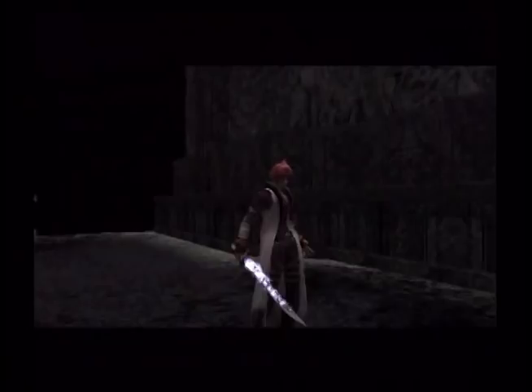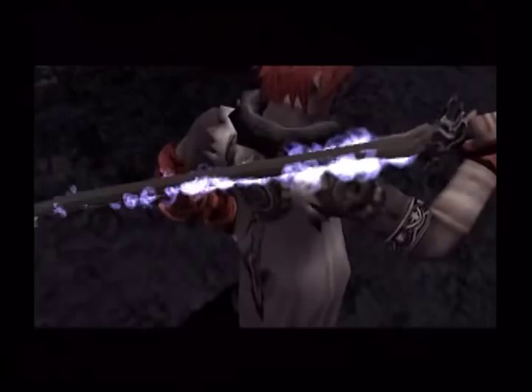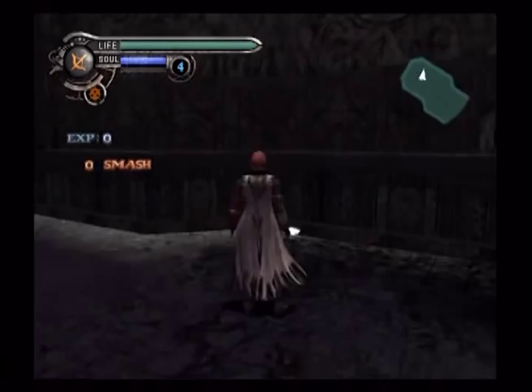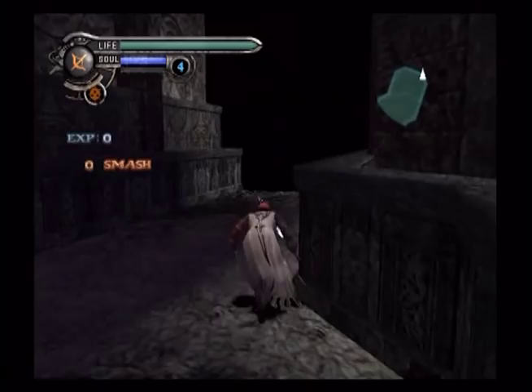Triangle is your assist attack — it's your attack command when you have legions out. Square is your basic attack, giving you a four-hit combo. Holding R1 will lock you onto the enemy you're targeting, or make you strafe. When strafing while holding R1, you can do dodge rolls — those are invincible frames.